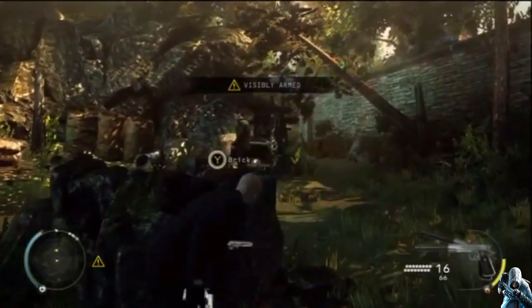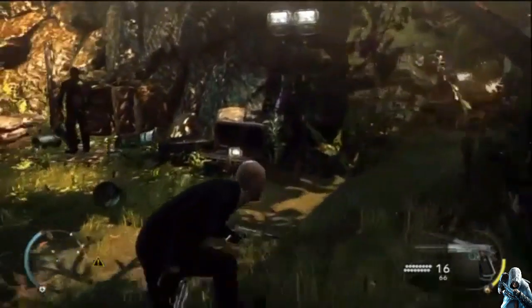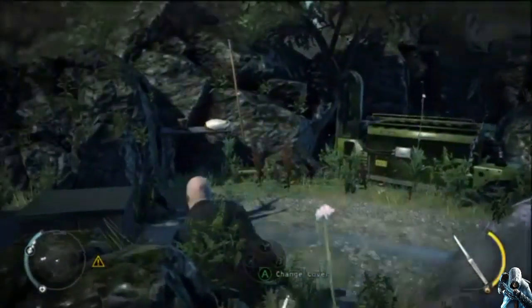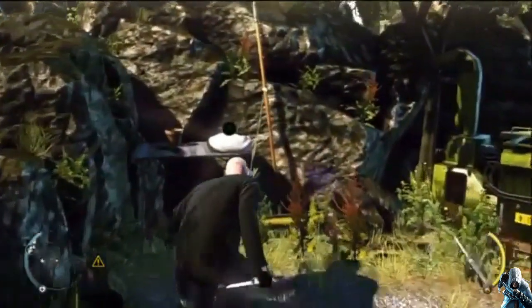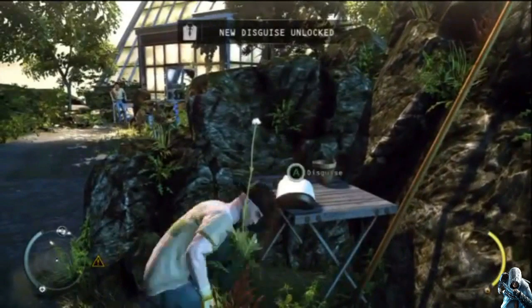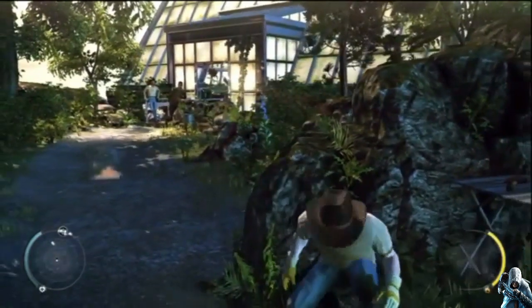Excellent. Slip past while the guard is distracted. You are disguised as a gardener. In this disguise, you are allowed to be in the greenhouse area.